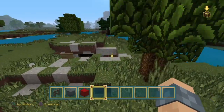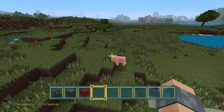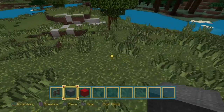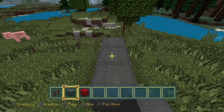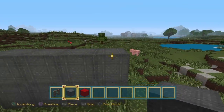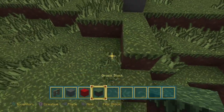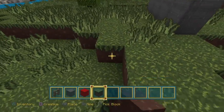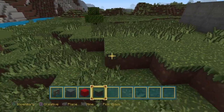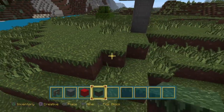First things first, what I'm gonna do is go like this - you're gonna need to do this two blocks high and then after that you're gonna go diagonal. I'm also gonna make this a bit bigger so we have enough room to do more than one small little tent.